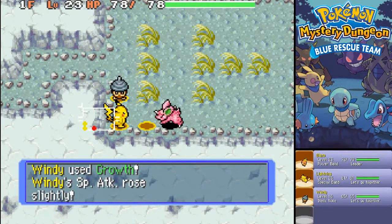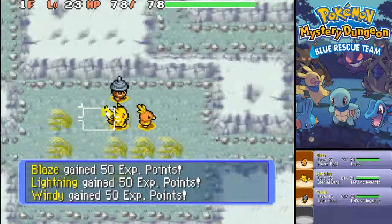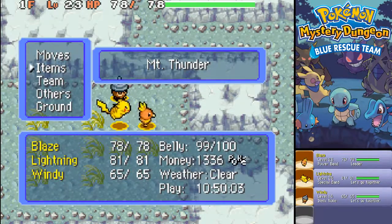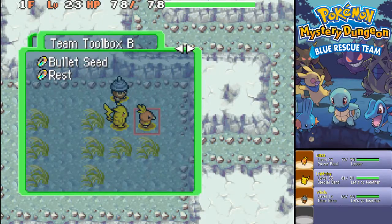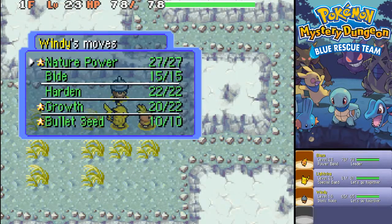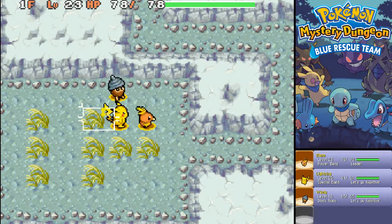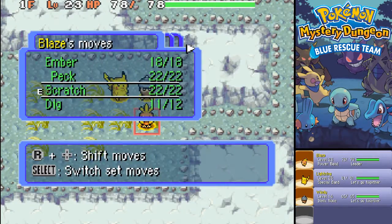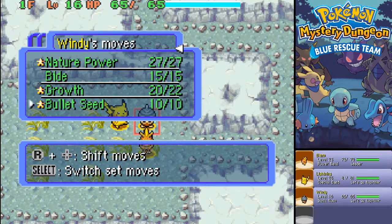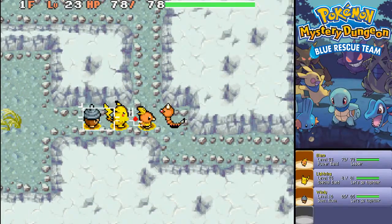I need to deactivate that Growth, cause otherwise he's going to be spamming that. First things first - Bullet Seed time. Use it on Windy. Only four moves might be learned, and Harden can go. Harden will go - there you go, Bullet Seed learned! And now Bullet Seed goes to the beginning. This should be alright.